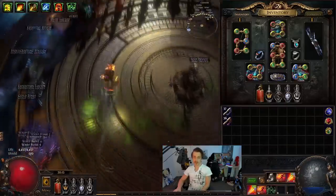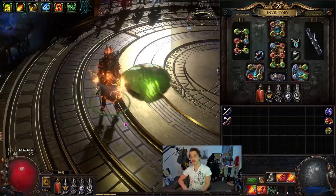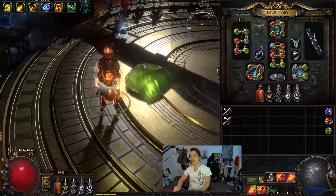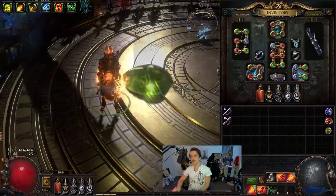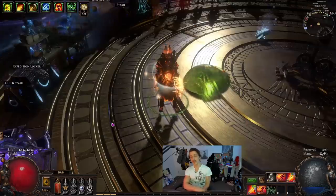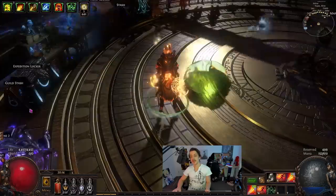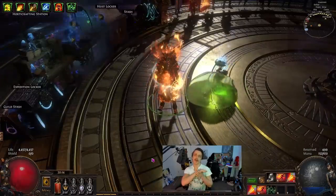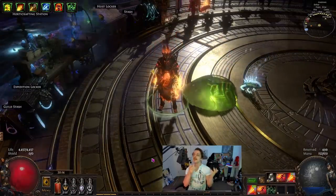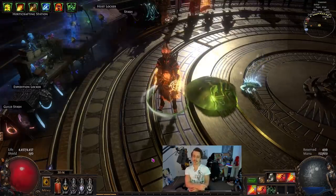I think Explosive Arrow can be easily played next league. Ignite is probably still the play if you just want a smooth Explosive Arrow character, but you can always do hit-based too. It's a pretty satisfying skill with the explosions. I'll have a build rating video for this league coming up soon, and otherwise that's pretty much a wrap for Lake of Calandra. Thank you very much for watching — see you guys next time.